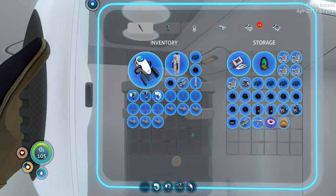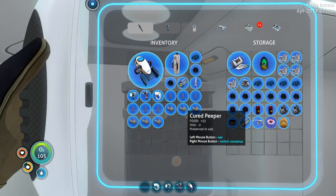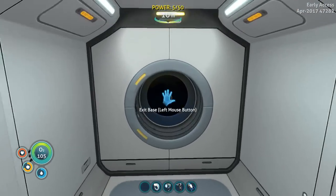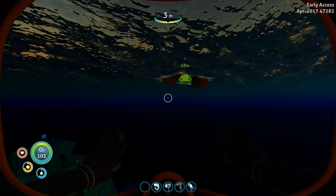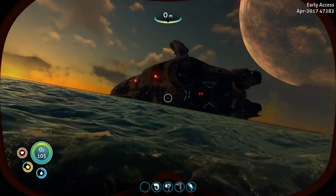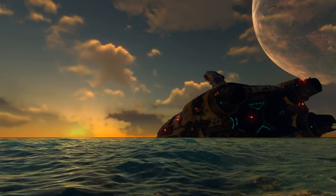The only thing we're missing now is one more oxygen tank — I just want to carry one more with us, just in case, and to see if it stacks as well. We have a whole bunch of filtered water, several cured peepers, one battery to recharge the sea glide. All I need is to make one more oxygen tank, then we're going to swim over to the Aurora and see what surprises she has hiding in there.